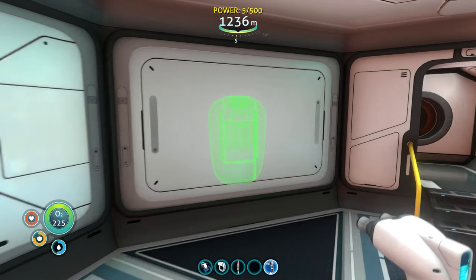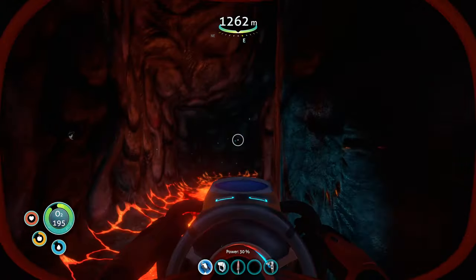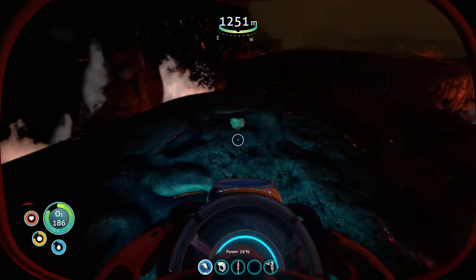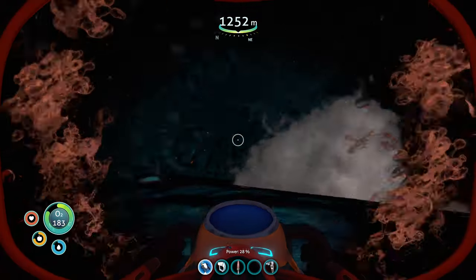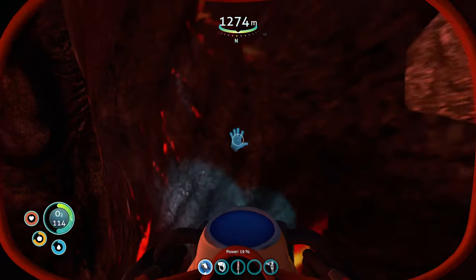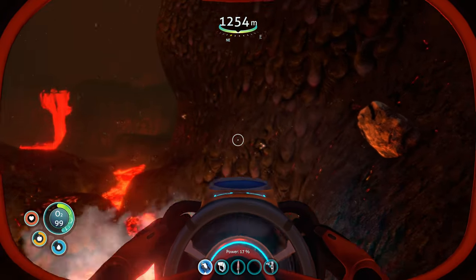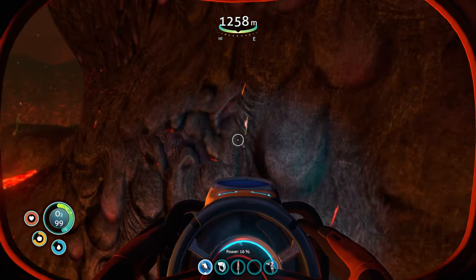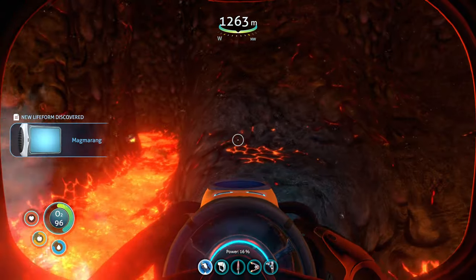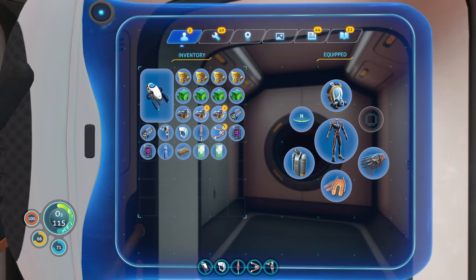In addition, in this base we're also going to build a fabricator. Now go out and collect crystalline sulfur — you'll need four of those — and nickel ore, you'll need three of those. You can find them all around this area. Grab a magma ring if for some reason you need food — you can kill it with a thermoblade or put it in the bioreactor for energy. Make sure you have four crystalline sulfur, three nickel, and four ion cubes before you go any further.